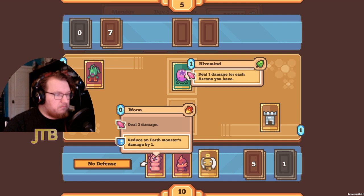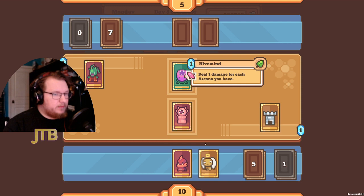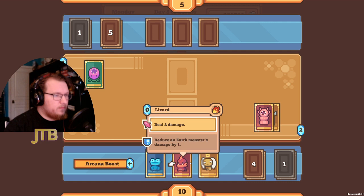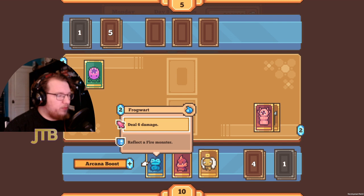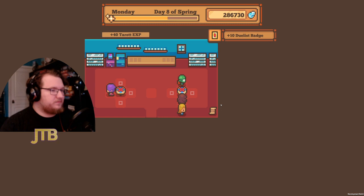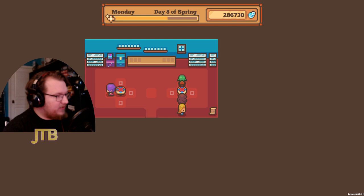We got lucky — our opponent is playing an earth monster, and our Worm reduces earth monster damage by one, so it'll be zero. The Castle said it can't be blocked or reflected, but the damage can still be reduced. Now we have the ability to play Frog Wort, and our opponent only has one arcana so they're less likely to stop it. We play Frog Wort, deal six damage, and we won!